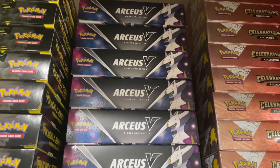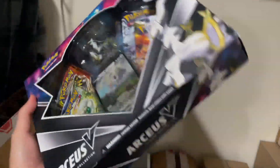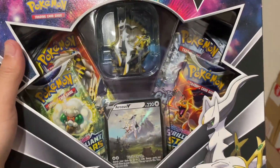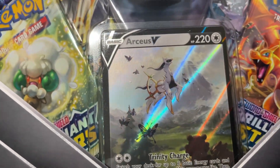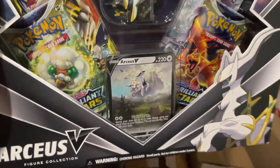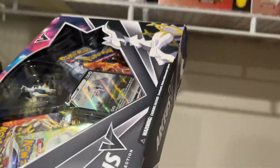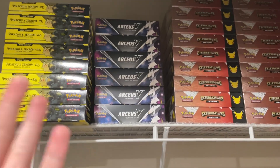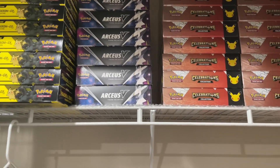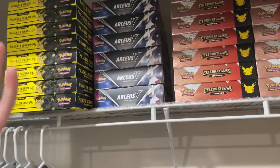Right next to it is honestly one of my favorite modern collection boxes: the Arceus V Figure box. There's really nothing wrong with this box. The design is cool — it has nice sparkle bits to it — and the packs, promo, and everything combined is just amazing. The promo is basically an alternate art featuring Arceus, Starlys in the background, Beautifly, and Bidoof. Just overall for a promo, it's really nice. It has two Brilliant Stars, Chilling Reign, and a Cosmic Eclipse — all for $25. They sold out quickly and are now at $40–$45.